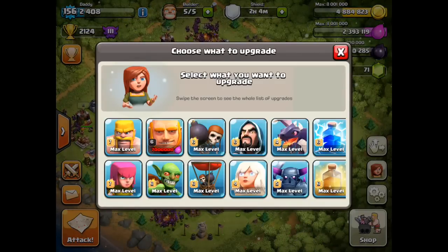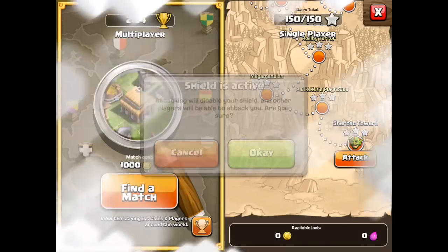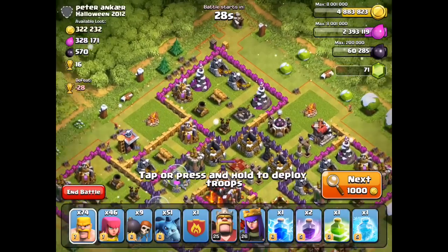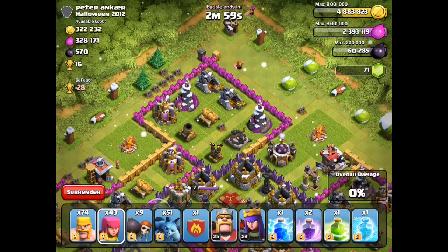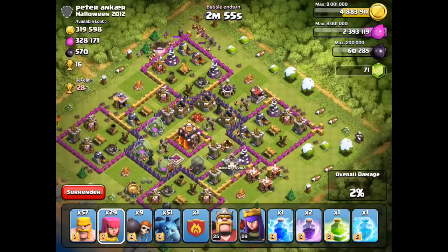I've got my giants so I need to figure out how we're going to use these best. You see the flaming icons — that means they're all maxed out. Look at that: first base, 600,000 loot! How cool is that?